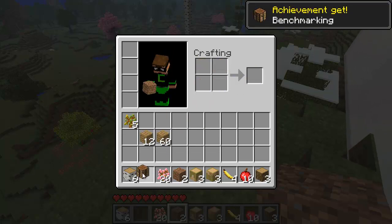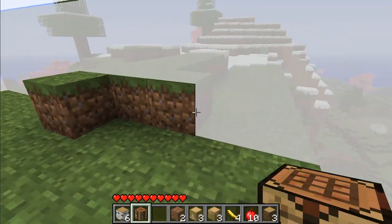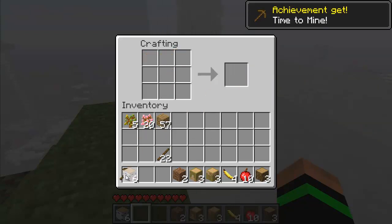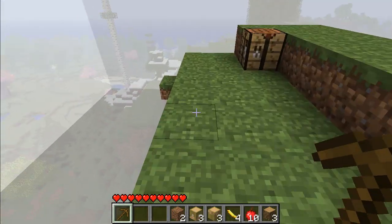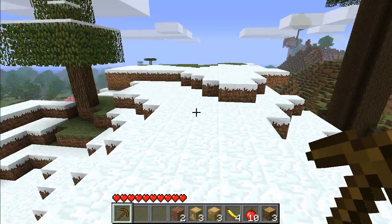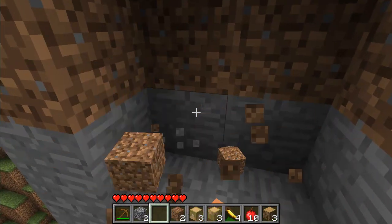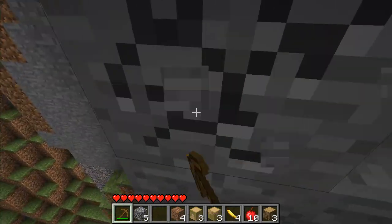First things first — workbench, followed by some sticks, then placing this bad boy down right there. I only build a wood pickaxe — that is the only wood tool you'll ever see me build. There's no need to make any other ones, because the first thing you do is go collect stone. Stone lasts a lot longer than wood, so I never make any more wooden items than I have to — just that one. Then I collect a little bit of stone to make better tools.